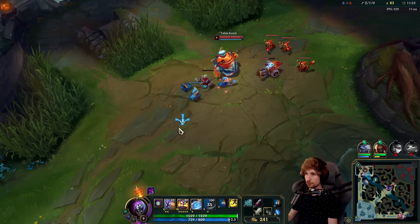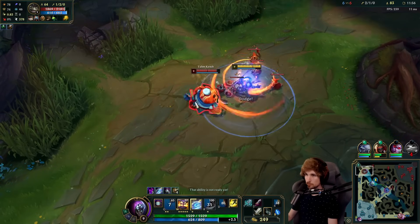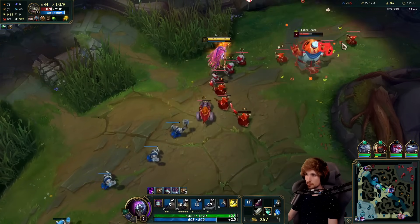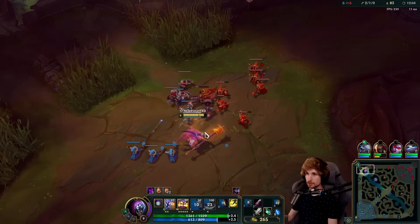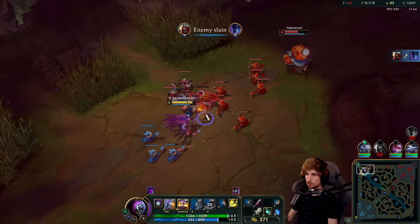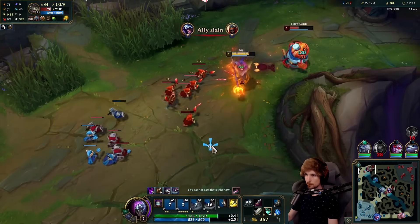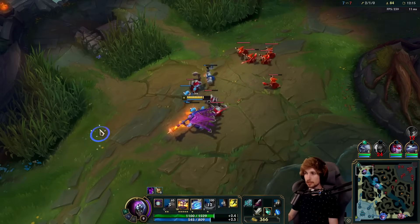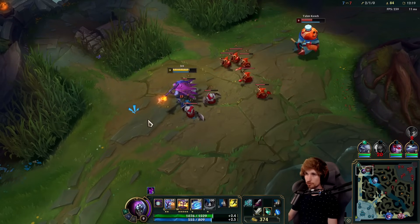Now we have Blade — it's over, we win. We go in again. The wave is still pushing towards me, I'm going to buy Titanic Hydra right now. A really solid trade — I'll walk back, keep letting the wave bounce into me, and soon enough I will buy Titanic.